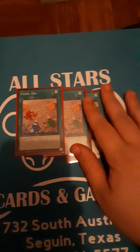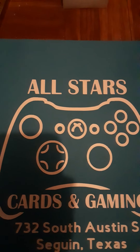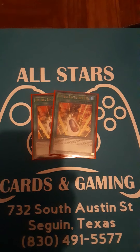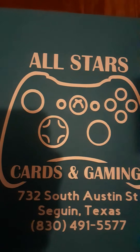Next we got three Fossil Dig. What this card does is add one level six or lower dinosaur monster from your deck to your hand — pretty broken for getting UCT or Overaptor. Next we got two Double Evolution Pill. What this card does is banish one dinosaur and one non-dinosaur from your hand or graveyard to special summon a level seven or higher dinosaur monster from your deck.